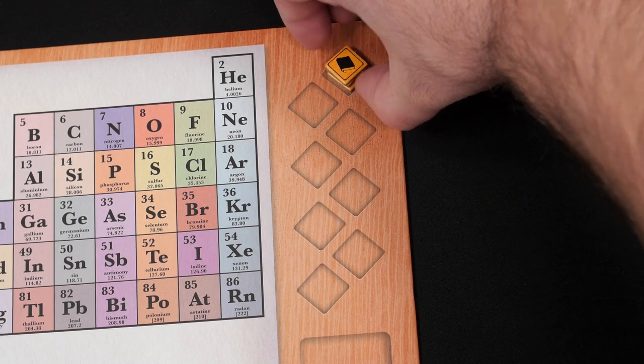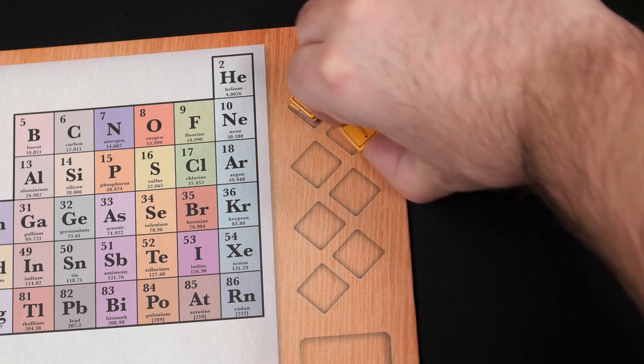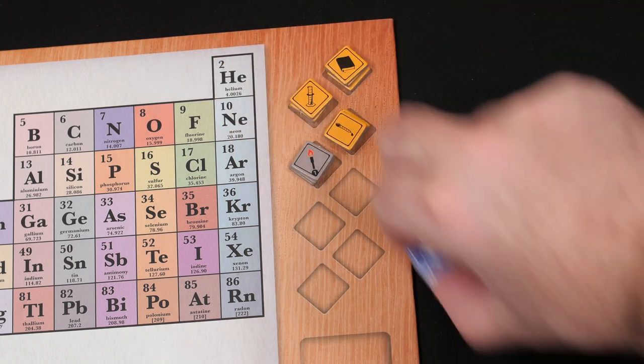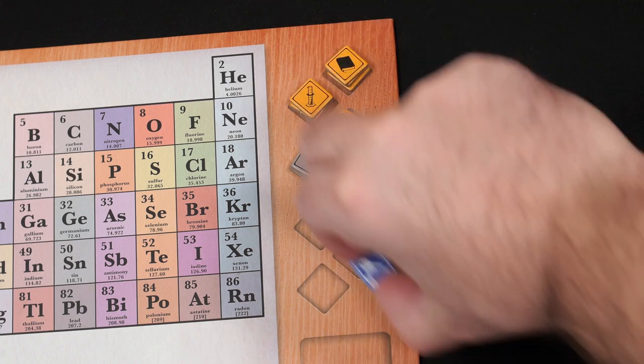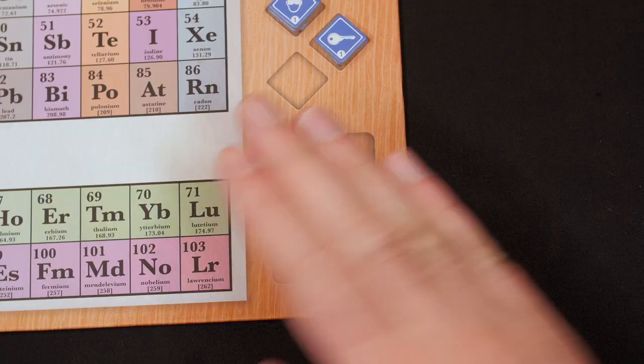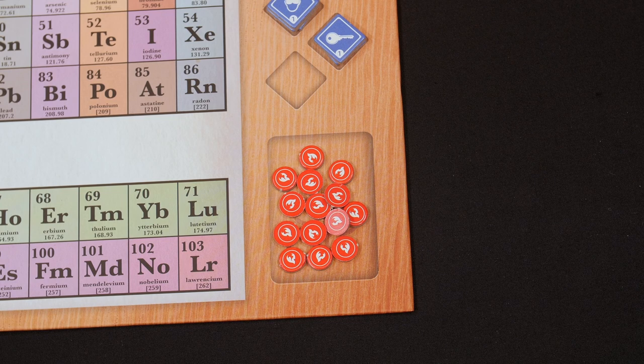Next, take the lab tools — these are the small square punch board items. There should be one less tool than the number of players in the game; the exception is the lab key, of which there are only two. Next to the lab tools is a space to place the flame tokens. This is for you to stare and sweat at while playing — more of these on the research field means a greater chance of a boom.